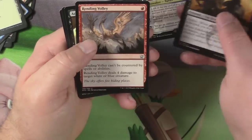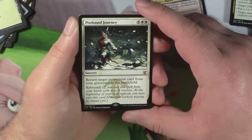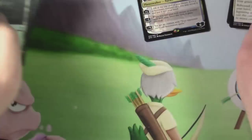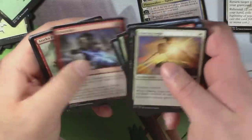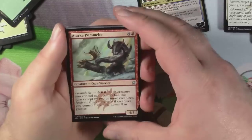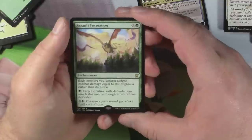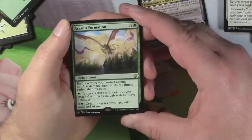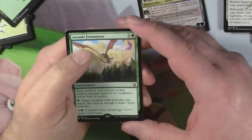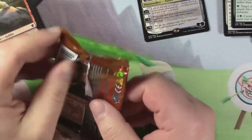Rakshasa Gravecaller, Rending Volley, Acid Spirit Dragon, and Profound Journey — five and two white. Return target permanent card from your graveyard to the battlefield, and it has Rebound. Tarka Pummeler, Roast, Orator of Ojatai, and Assault Formation. Each creature you control deals combat damage equal to its toughness. Pay green: target creature with Defender can attack this turn. Pay two and a green: creatures you control get +0/+1 until end of turn. For one and a green — it's an enchantment. These cards seem like they have way too much text.